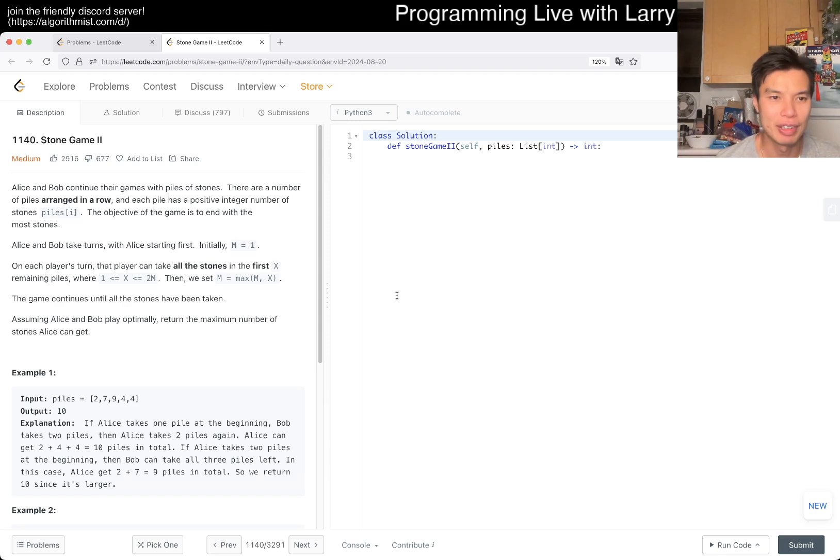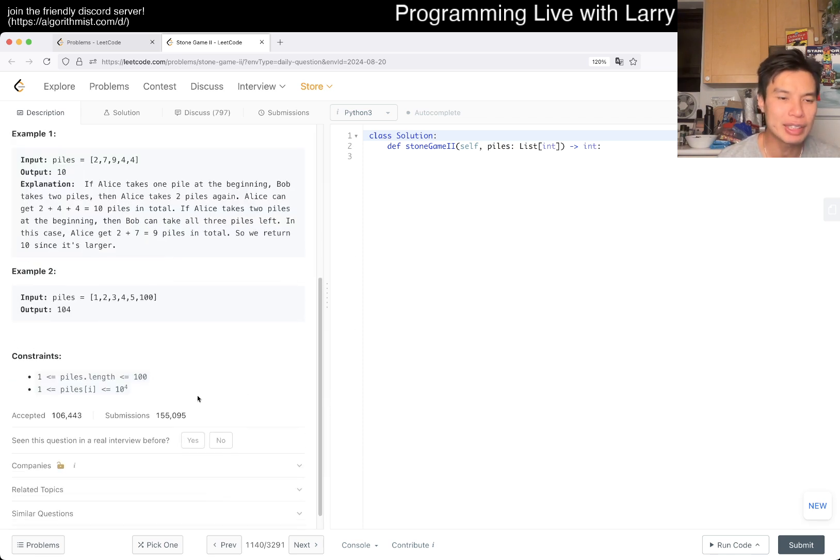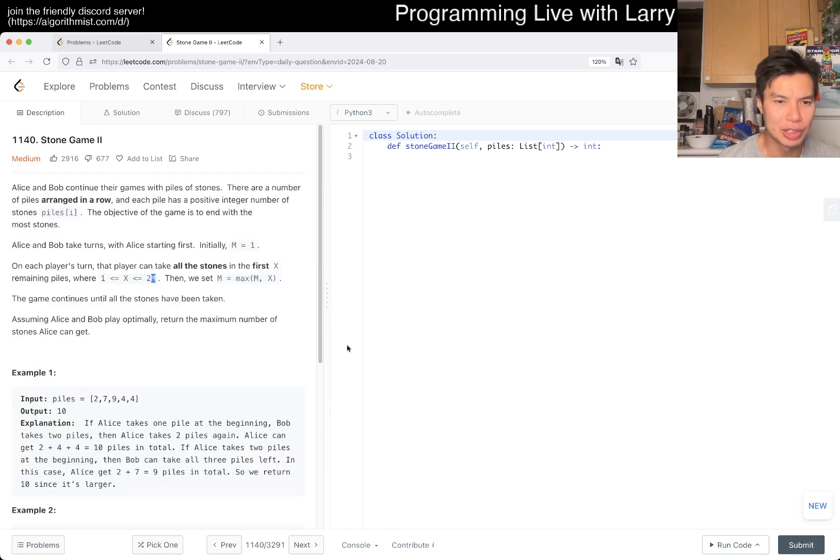Alice and Bob continue their games with a pile of stones. The number of piles range in a row and each pile has a positive integer. End with the most stones. They take turns. M is equal to 1. That player may take all stones in the first X piles. And then M is equal to... Okay.